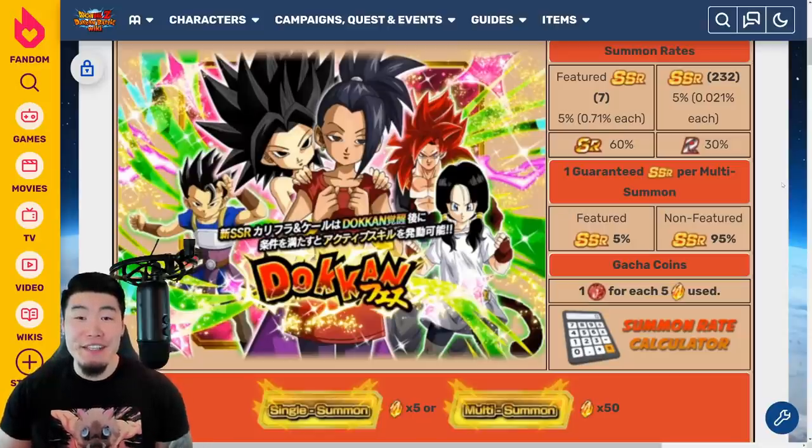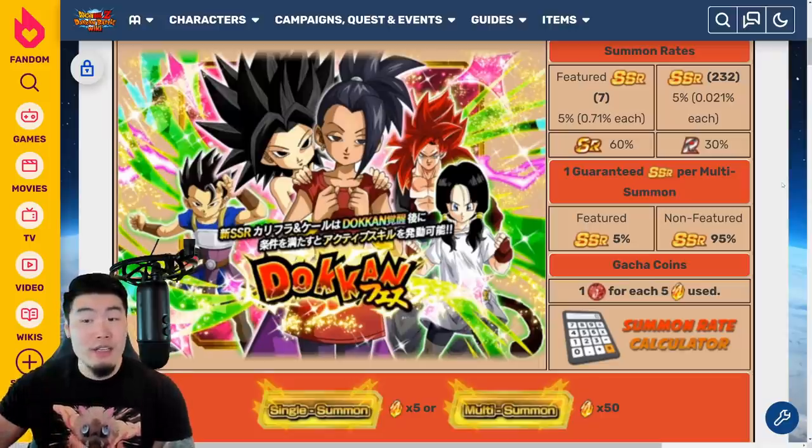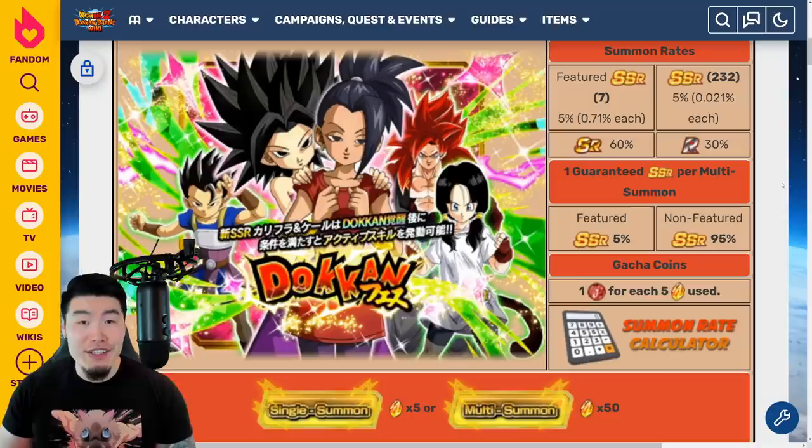The Tech Kale and Caulifla Dokkan Festival banner will be dropping on global very, very soon. In today's video, we're going to be taking a look at their animations, the unit details, the brand new category, the banner itself, and all that good stuff to hopefully help you guys decide whether or not you want to spend your hard-earned Dragonstones to try to pull them, or instead save for something else in the future.